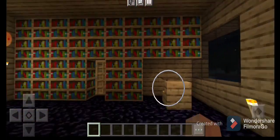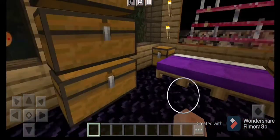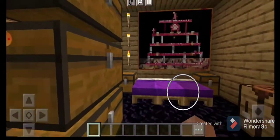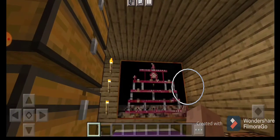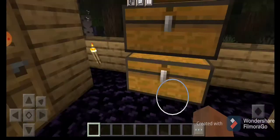First, this is the bookshelf, and this is a table and chair for study. Let's go to the bedroom — here is the bed and some chests, here is the painting, and there are torches.